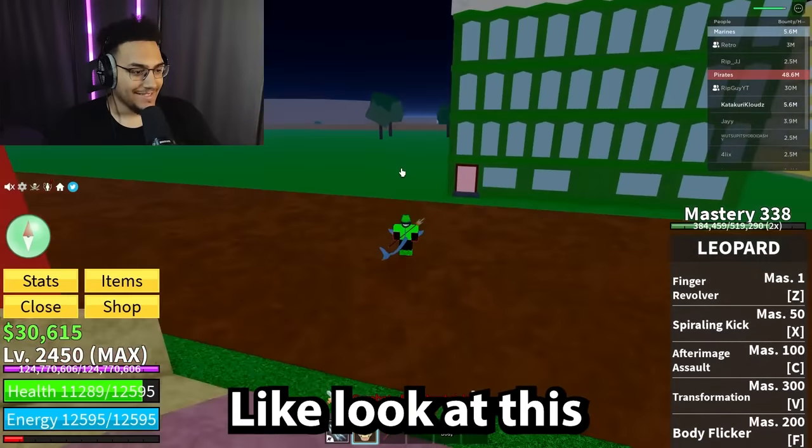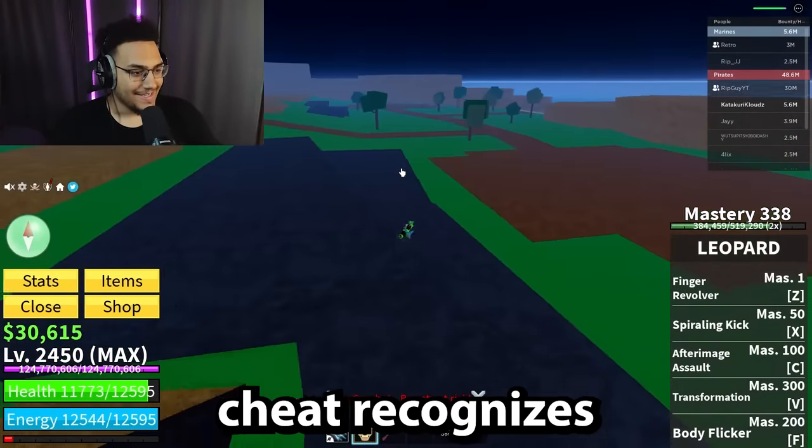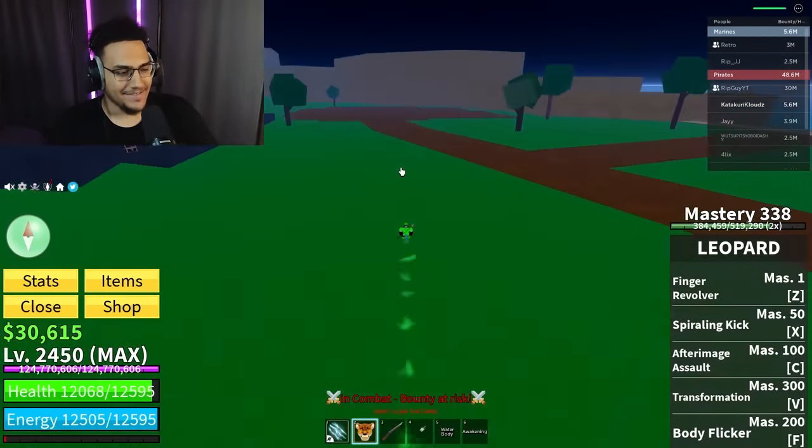We're gonna call it right there. We tested out some solid glitches - some were real, some were fake. This spirit speed one is my personal favorite. I'm going so fast the anti-cheat recognizes it and pushes me back. If you enjoyed, comment any glitches I missed that I should test in the next video - see you on the next one!